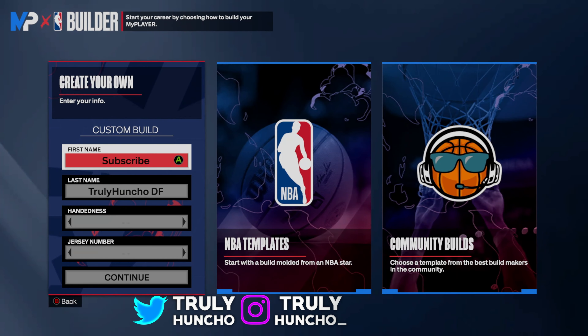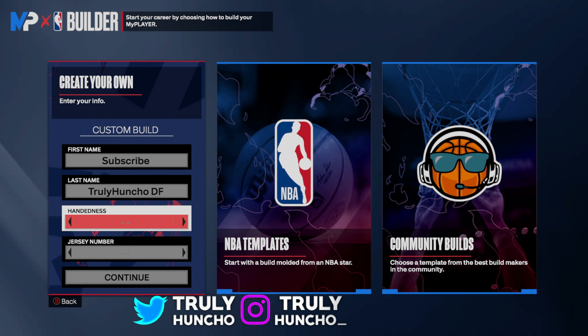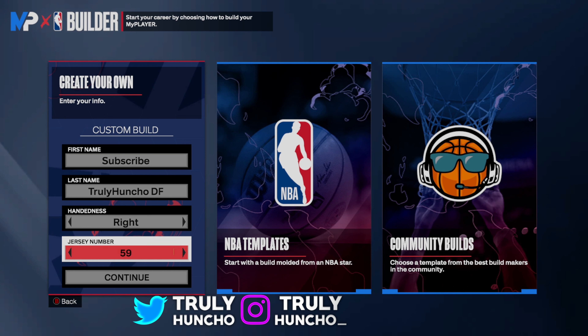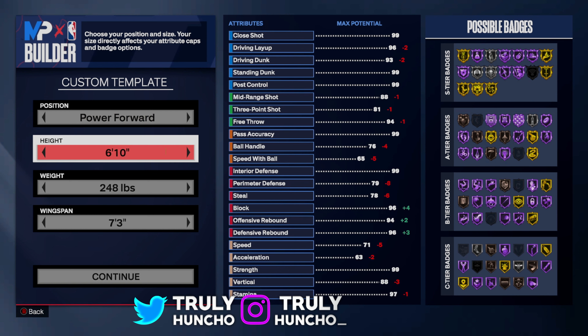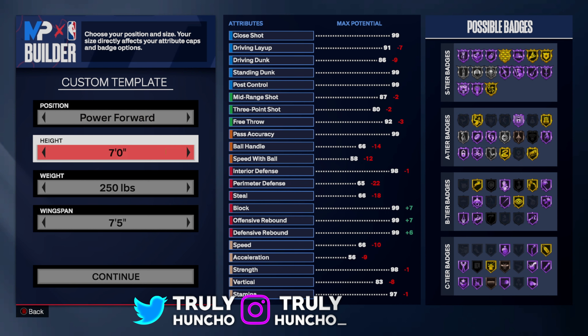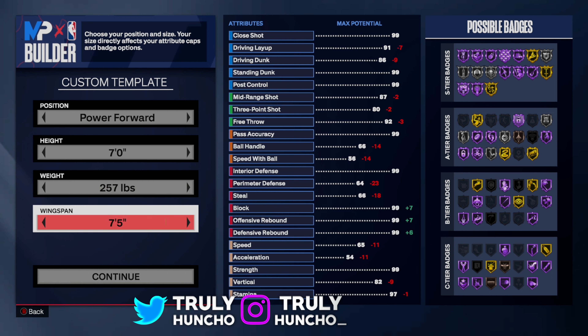Here we are in the MyPlayer Builder. Subscribe to TrulyHunchoDF and hit that subscribe button. For the handedness, it does not matter — pick right or left. For the jersey number, you gotta go with 34. Now this is where it gets interesting: you want to make it a power forward build and make him 7 feet tall. I tried 6'9, 6'8, 7'1, 7'2 — 7'0 is the sweet spot for this build. For your weight, put it up to 257 lbs. For your wingspan, go with a 7'10 wingspan — that's the max wingspan on this build.